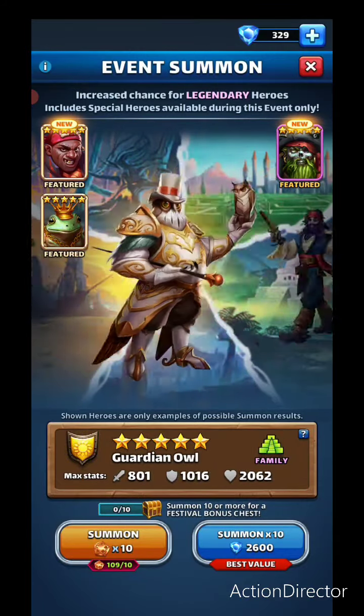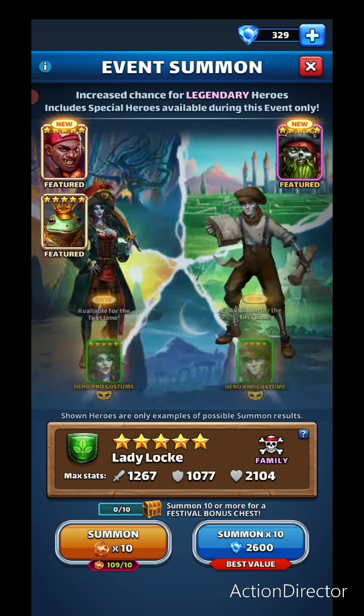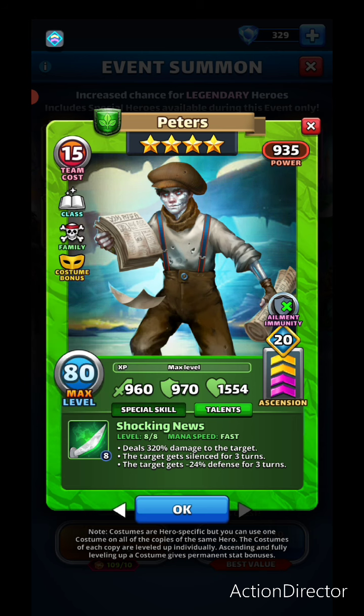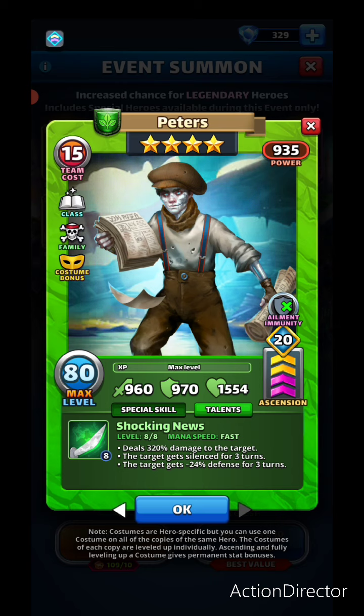There are also new costumes — Sargasso, Peters, and Lady Loque. Looking at Costume Peters first: he gets added stats and the same pirate family costume bonus. It's a shame the four-star costume bonus didn't get the same treatment as five-stars, but Peters becomes more relevant with silence for three turns plus a new negative 24 defense. He can be used not just in four-star tournaments but also in wars.